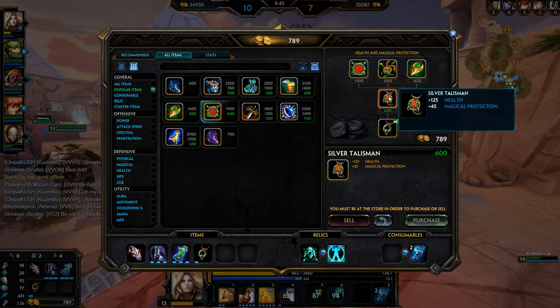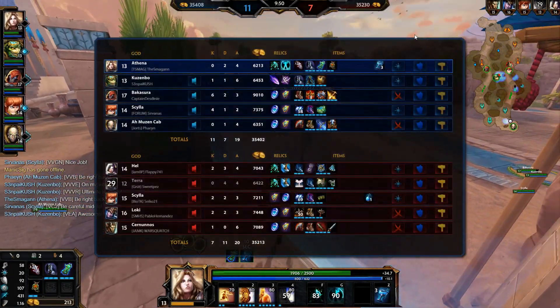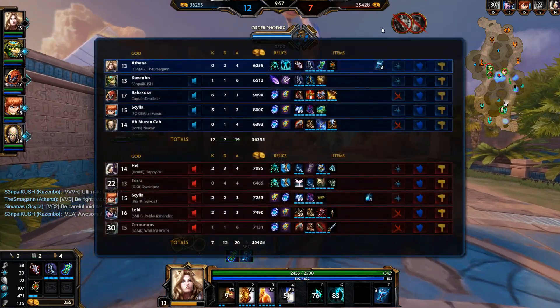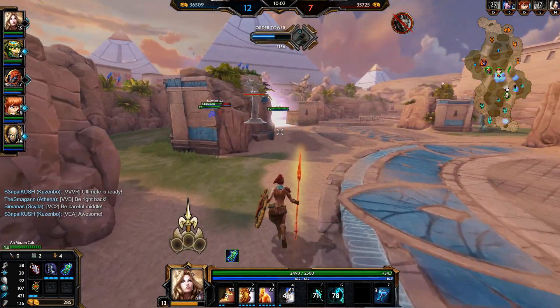Look at Silver Talisman. Bakasura getting another kill, and Scylla too — nice, my team! They're carrying me. I am a support though so I hope they carry me. Bakasura is already level 17 — he's scumming it up on Bakasura in this game mode.